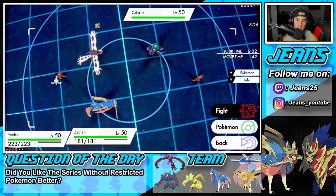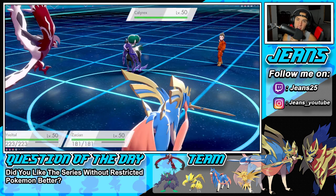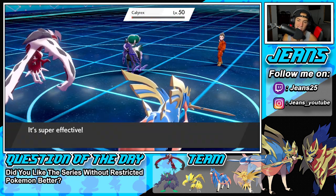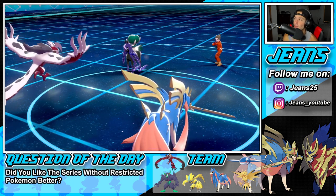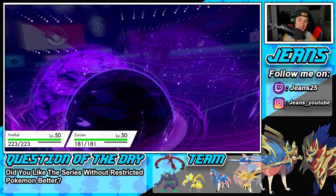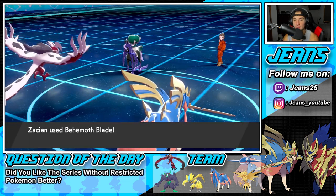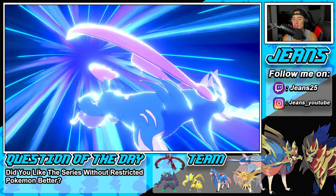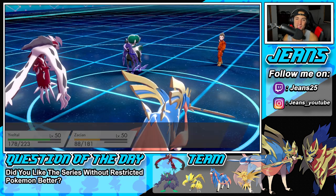I keep dropping Sucker Punches and Behemoth Blades — he loses regardless. Sucker Punch brings it to Focus Sash; he's not going to be able to take out any of my Pokémon. I thought it was a Weakness Policy at first, then realized it was Focus Sash. He goes for Astral Barrage — both my Pokémon eat it up easily. Behemoth Blade flies through, and Battle 1 goes to me. Easy victory — we dominate that Kyurem and Shadow Rider Calyrex. We start off 1-0 for today's video.